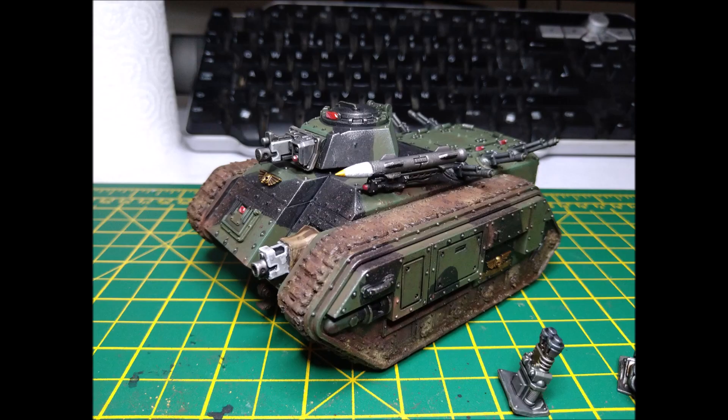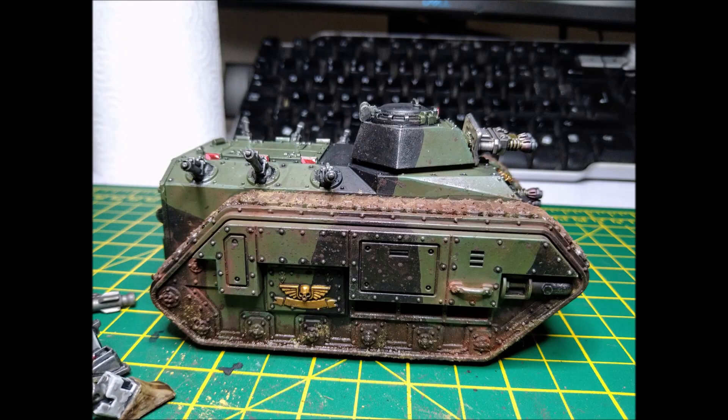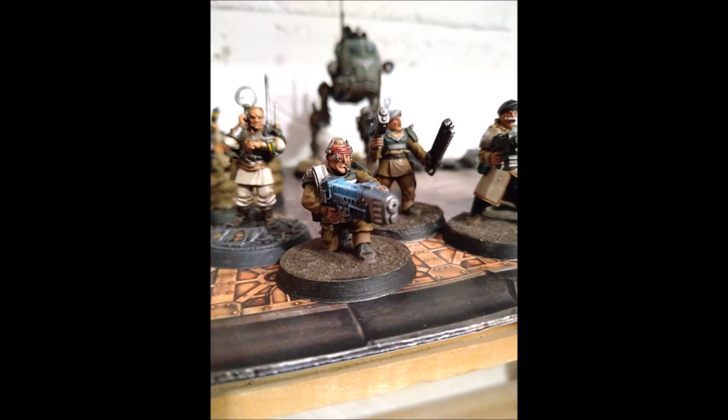That's the first thing you can do. The second thing is using Scions for their more traditional role — this has been done since Scions were a thing, when they were called Stormtroopers and Kasrkin. This is the second main way of running them: suicide Scions, or suicide Stormies. Typically looking at suicide melter or suicide plasma. The unit drops in with as much firepower in as small a package as possible, blitzes something hard, deletes something on the enemy side of the board, and then dies — and you don't care.